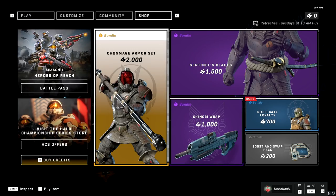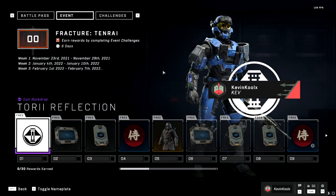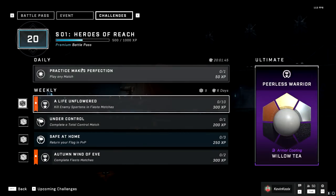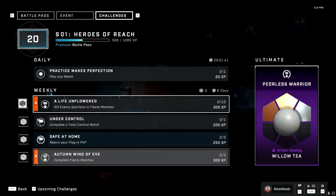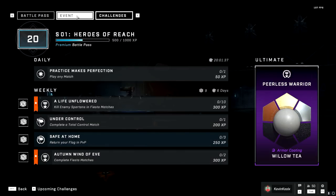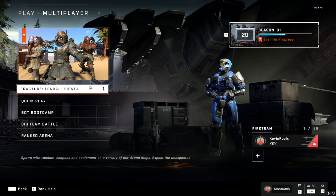This event allows you to unlock your armor core for the Yoroi armor set. So how do events work in Halo Infinite? Basically you have two sets of challenges — your event challenges marked in orange and your regular challenges as well. Once you unlock your challenges for the event it'll give you event battle pass progression. This event also brings back the fan favorite Fiesta mode into Halo Infinite, which has some challenges tied to it as well.